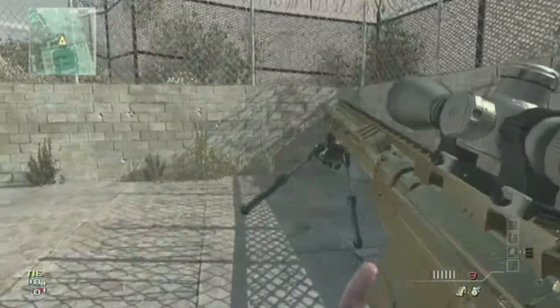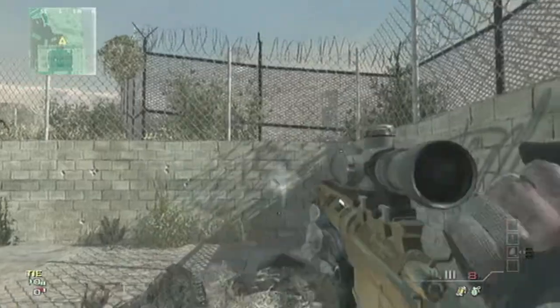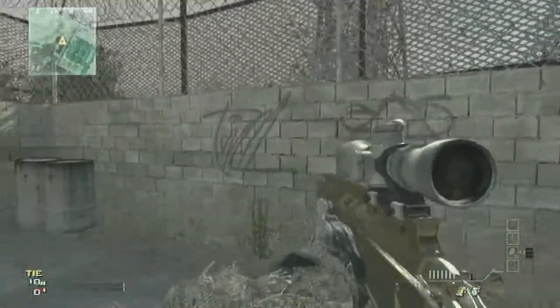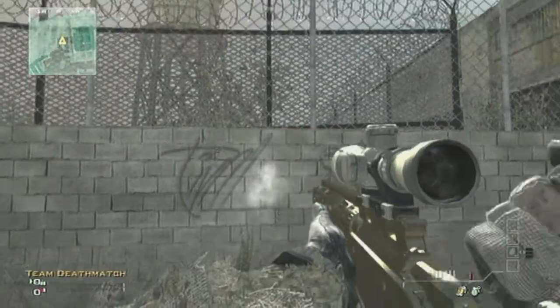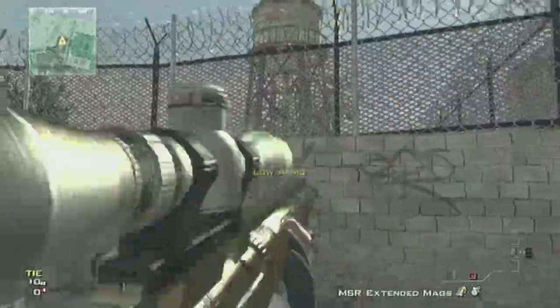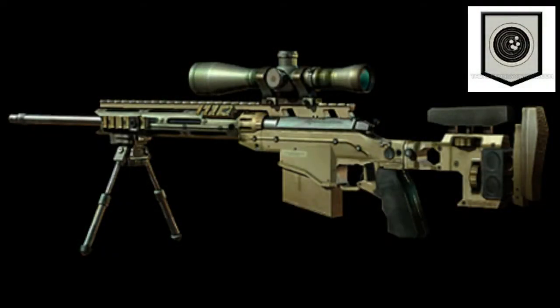The third one is the all-in trick — get the quick scope but you have to scope in a lot of times. With no scope, the reduced sway is way, way off. So the third one was kind of accurate, the other two weren't that accurate, and the no-scope wasn't good at all.